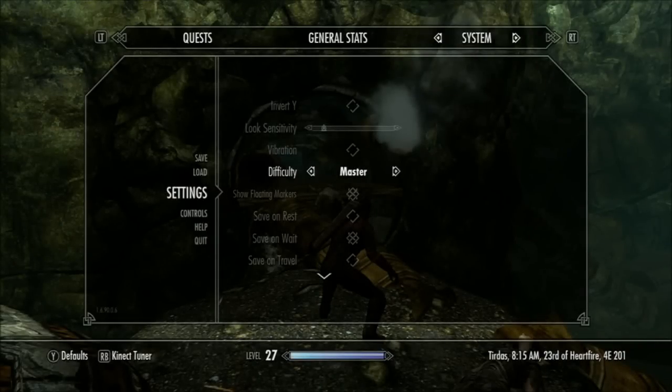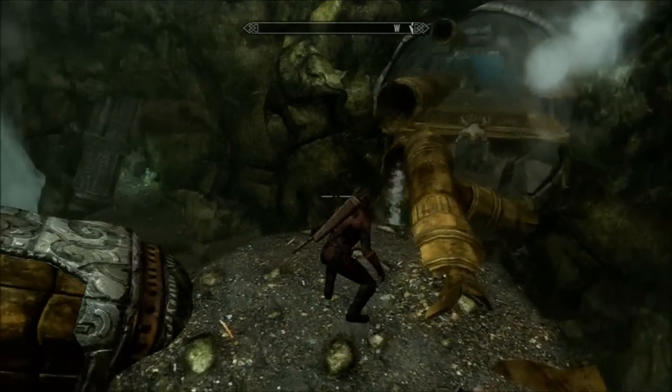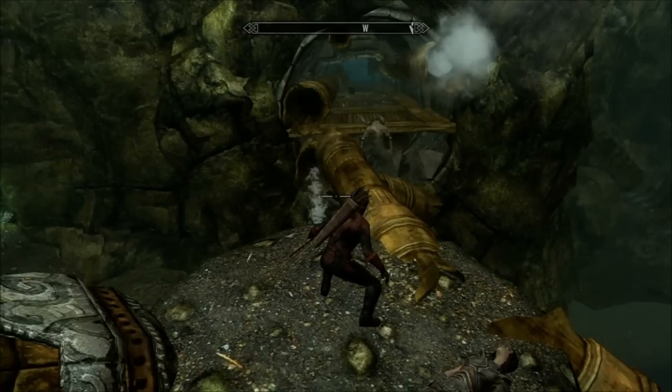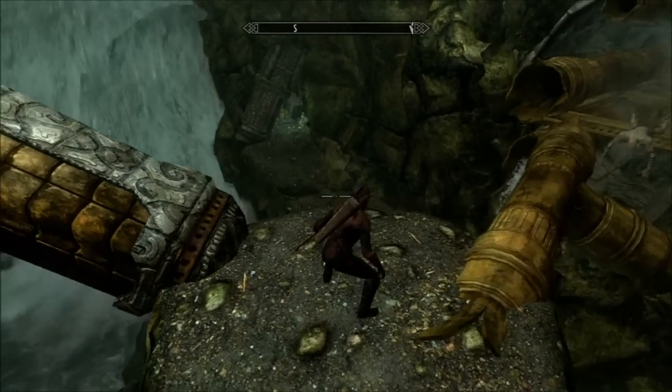This is part 14 of my let's build an assassin archer let's play. Set to master. I'm not really on a quest — actually I am. I'm investigating these ruins of a name I cannot pronounce, and I'm not even going to try. This picks up exactly where I left off for the last episode. I'm chasing a dwarven bow called Zephyr that I've heard about, been told about, read about on the internet.